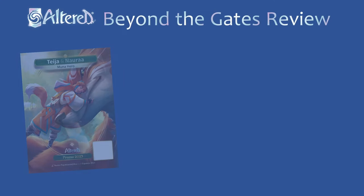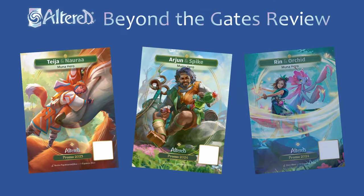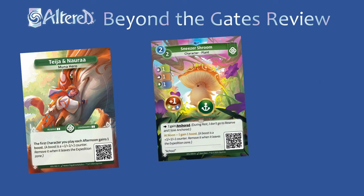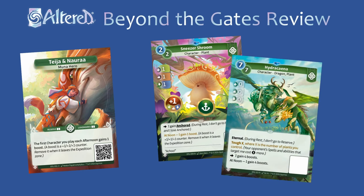The three heroes from Beyond the Gates are Tasia and Nora, Arjun and Spike, and Rin and Orchid. Tasia gives your first character played each day a boost, which works great with self-anchoring cards that can get value out of the increased stats for two days. Those tend to be plants, which pair well with Youngsu and Hydra Kena. Just watch out for opposing removal spells.